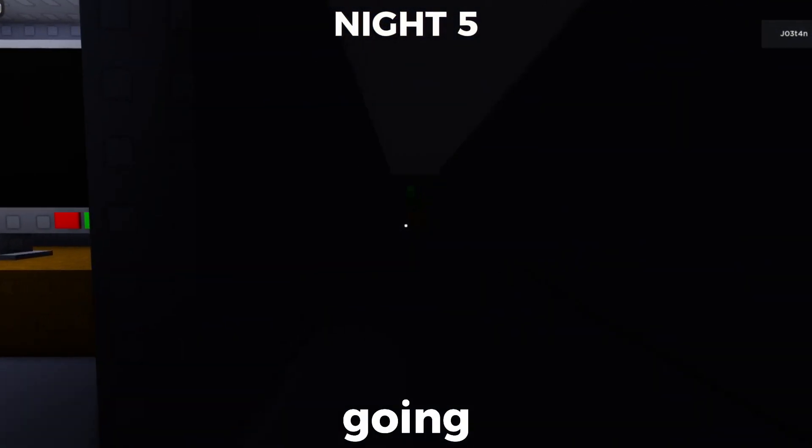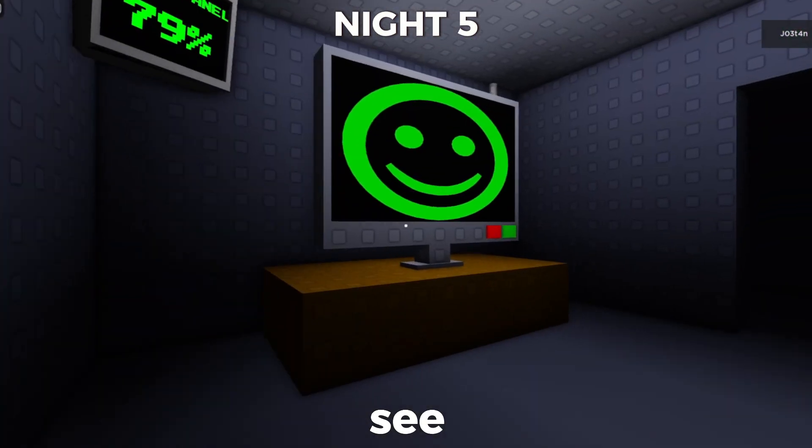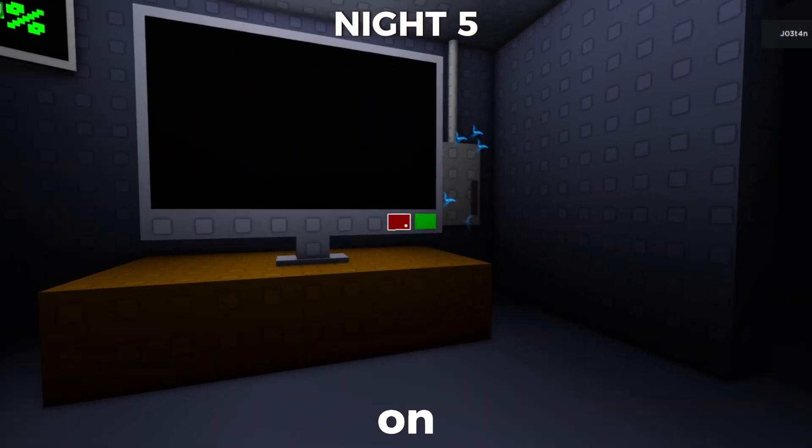On night 5, there's going to be Green Billy. When you see him on the TV, just click on the red button.